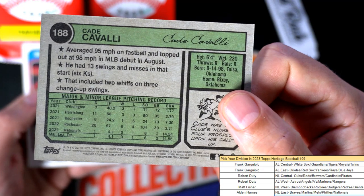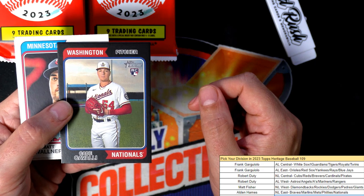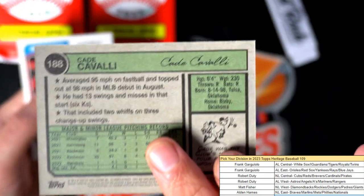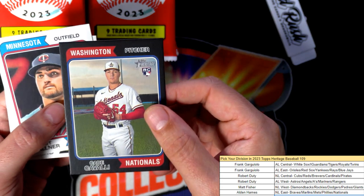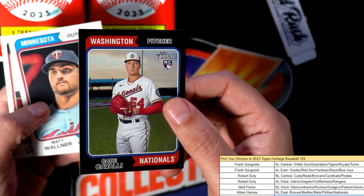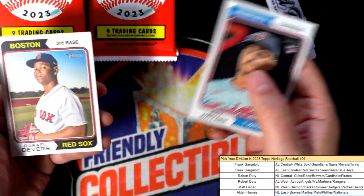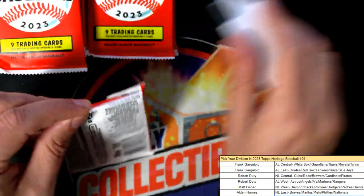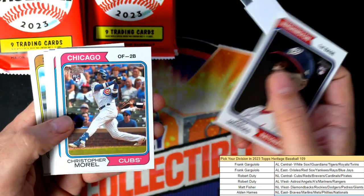Oh, what is this? I don't see any kind of variation — oh, it's a black border parallel! These are really rare. These are only made 50 of these — I believe that's correct, I think I read that somewhere. Even though there's no number stamp on them, I'm pretty sure that's correct. That's a nice rookie card, that's a really cool rookie. That's a good one — way to go, congratulations Alden, nice one.